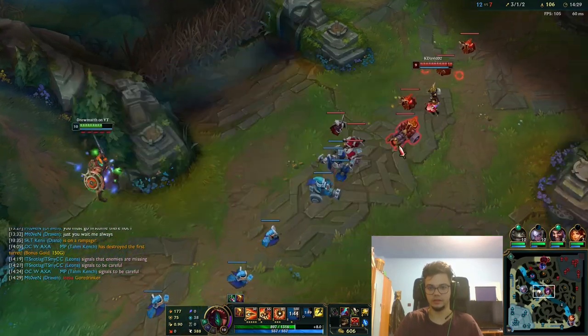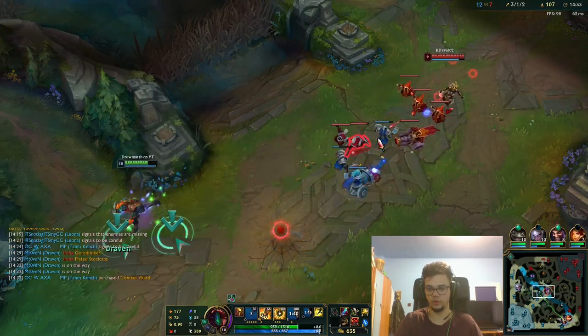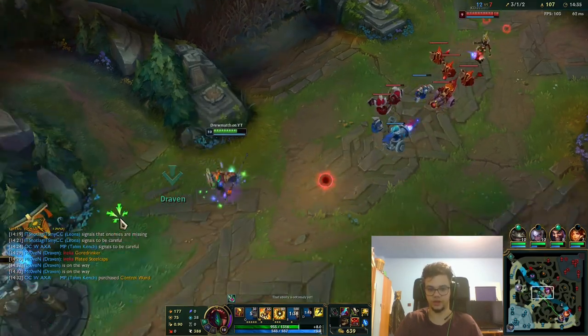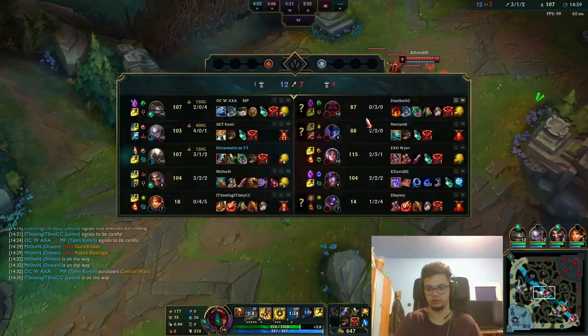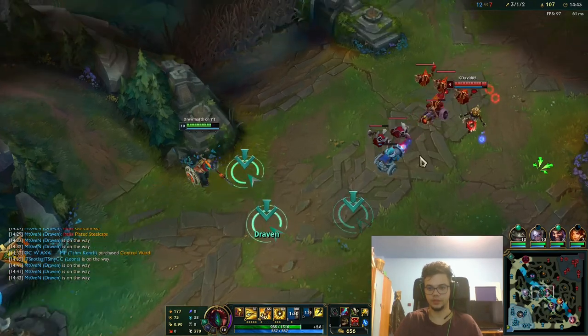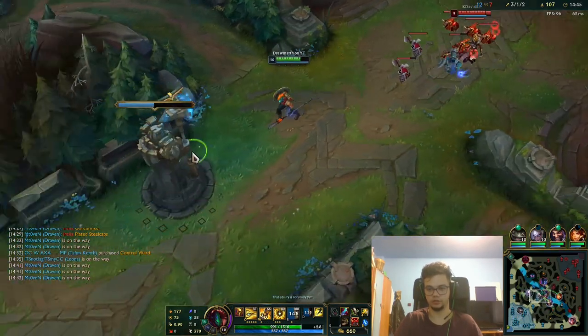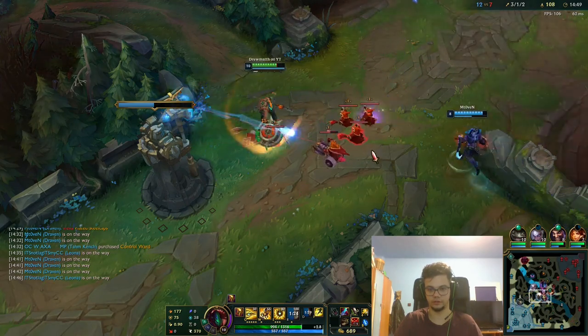He plays mid — this is an easy gank right now. I have flash and I have W. If anyone wants to gank, I can just flash W and she's going to die most of the time. I see the Draven — I cannot ult bot. I see also the guy there.